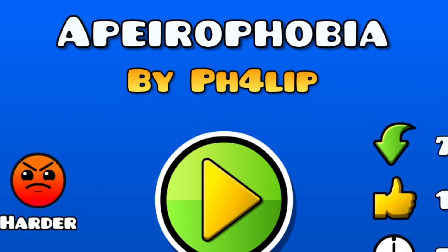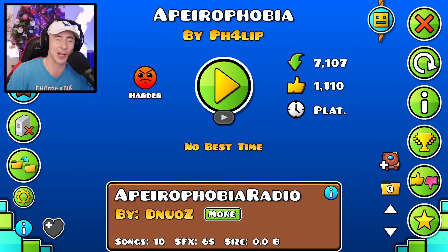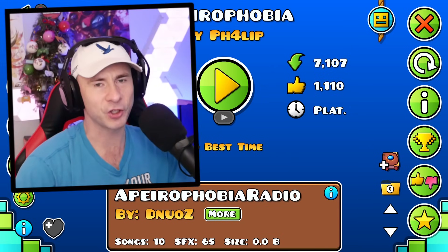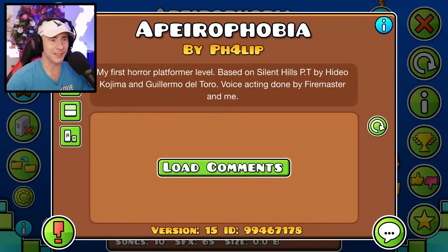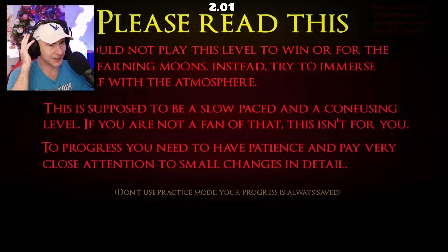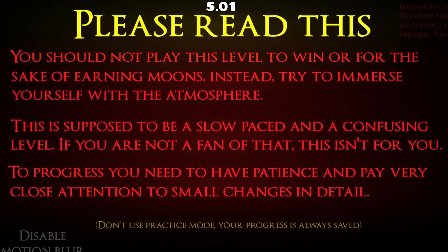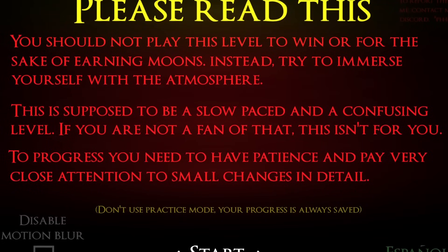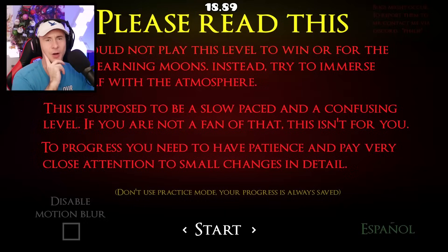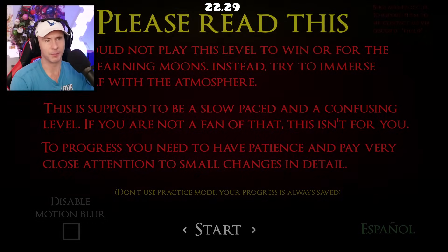The last level is called Aparaphobia, which is a remake of PT — the teaser for Silent Hills released on PSN. Silent Hills never came out because Hideo Kojima left the company due to internal strife, which sucked because Silent Hills was going to be an incredible game and I'm a massive Silent Hill fan. The teaser itself was really scary — let's see what this is all about. You should not play this level just to win for moons. Try to immerse yourself in the atmosphere — it's supposed to be slow-paced and confusing. You need patience and to pay close attention to small changes in detail.